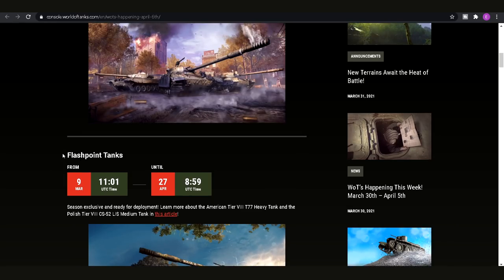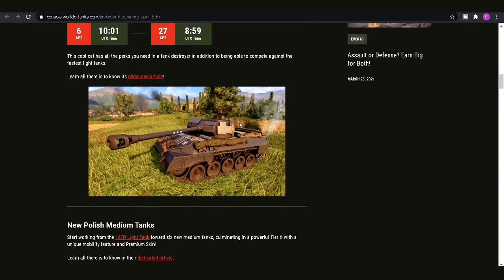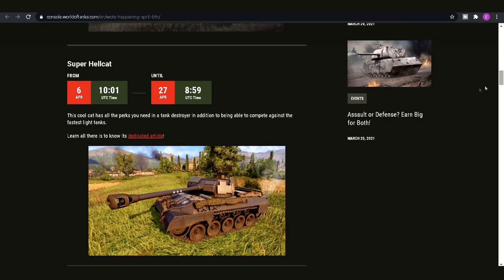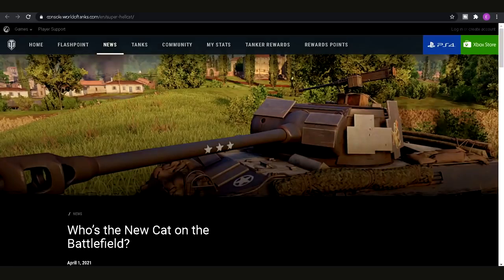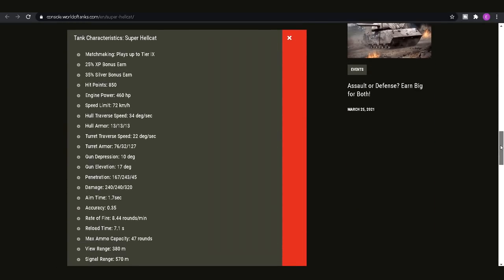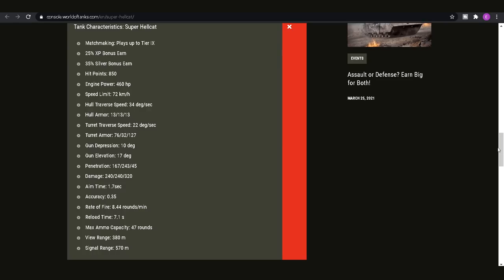We've got the Flashpoint tanks still in for the remainder of this week and until the 27th of April when the season ends. We'll also have the Super Hellcat dropping into the game today — you'll be able to pick that up in your garage. It's basically a tier 7 Hellcat, it's fast, does about 71km/h. You can have a look at the exact statistics on screen right now and pause the video if you want to go over them yourself. I did do a video going over the Hellcat and whether it's worth it previously, which I'll link at the end.